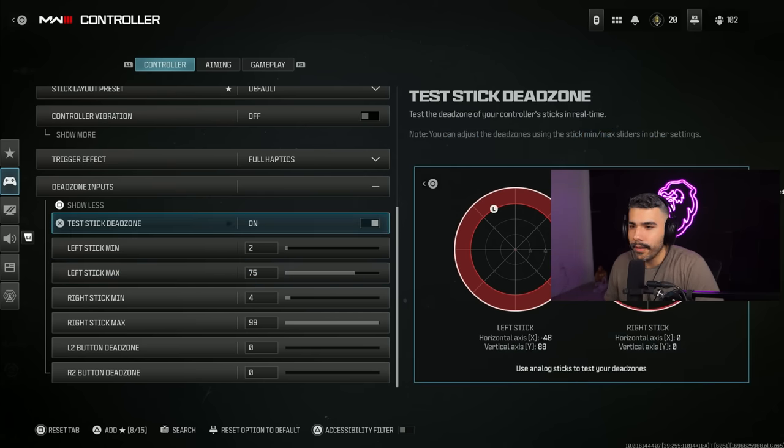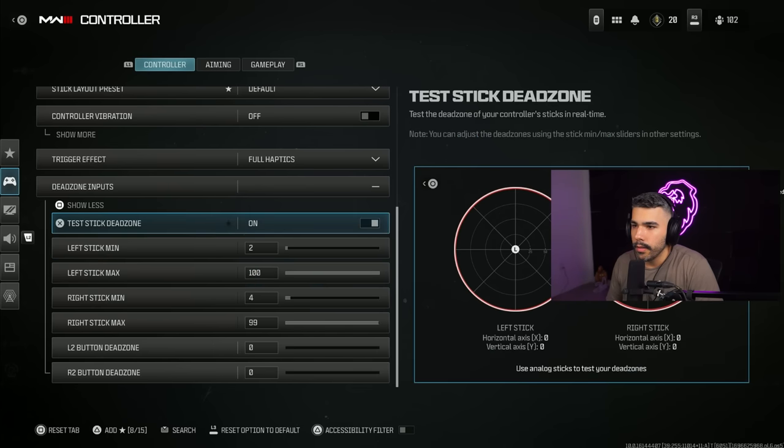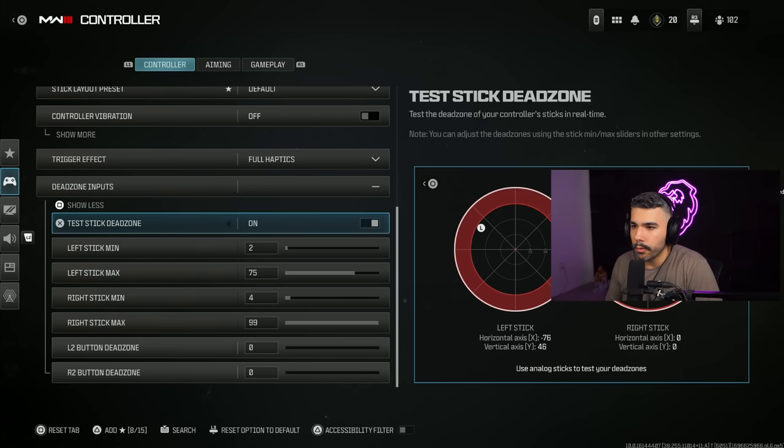What this basically does is when I move my stick, I don't have to go all the way out. All I have to do is reach the red zone — it reaches its max. So this is really good for movement; I'm swiping my left stick around trying to hit nice movement, and I'm hitting that max a lot quicker without having to go all the way to the end. For example, if I put my left stick max back to 100, I've got to go all the way out of the circle. But if I lower it back to 75, I only have to go to the red — I reach the max a lot quicker.